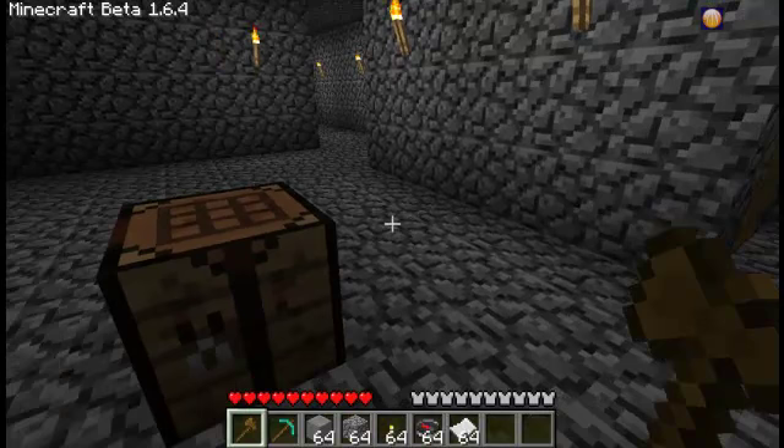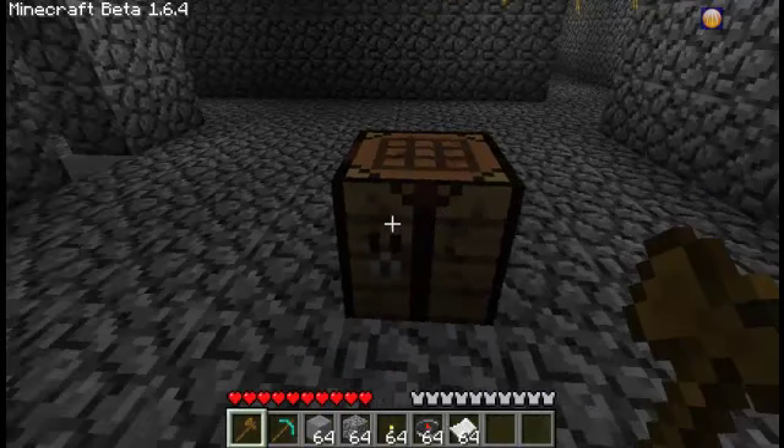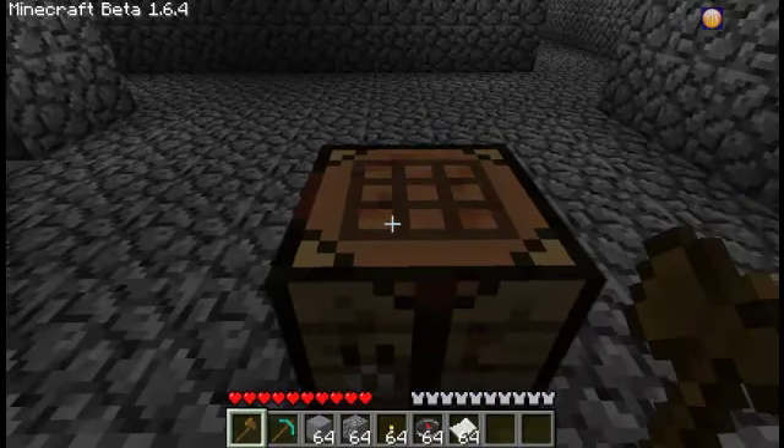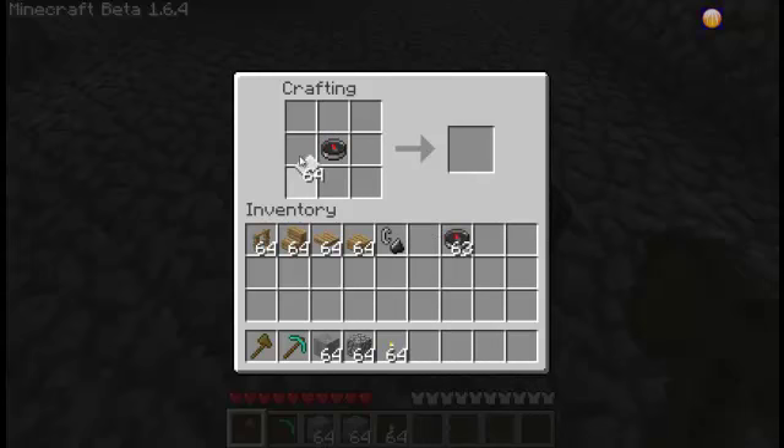Pretty much any further updates today will just be bug fixes. The main part of 1.6 — or the one that everybody's most excited about at least — is the feature of maps. Right here I have a compass, which goes in the middle, and paper, which goes outside around the compass, and it makes a map!